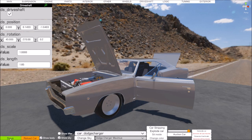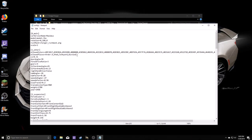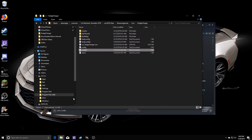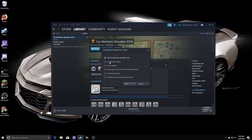Let me show you where to find these cars. I've saved the editor, jumped out, and went back into the car files. In body config one - which is Maximus - we're going to add the salon option and save. Now we have a full modified 68 Charger in our game. Let's jump in and see if we can find this car.